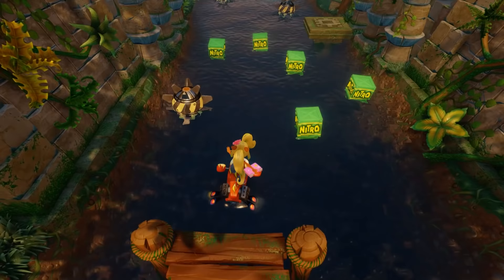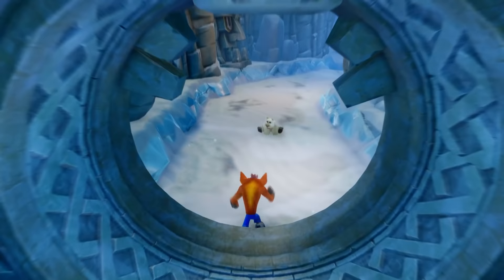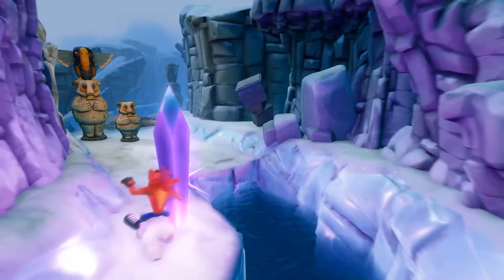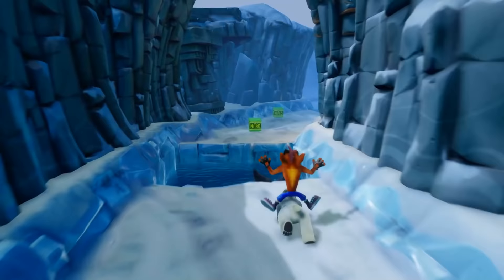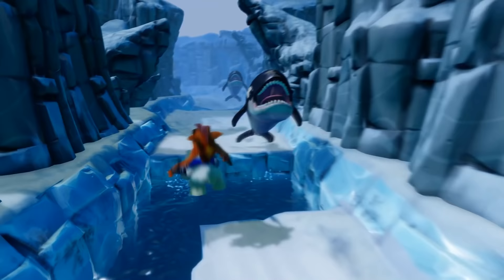Air Crash puts you back on the jet board, and as long as you don't try to rush through it you can avoid the nitros and get to the crystal. Bear It is a fun polar level — Polar is great. This level being an autoscroller might add to the challenge, but you're not moving too fast, so it should be okay. There's no bonus in this level which means no checkpoints, so be careful on the ice. There are normally TNTs that start counting down automatically when you reach a certain point; because they're now nitros, they explode instantly when you enter the trigger zone, and by the time you reach them they're already gone.